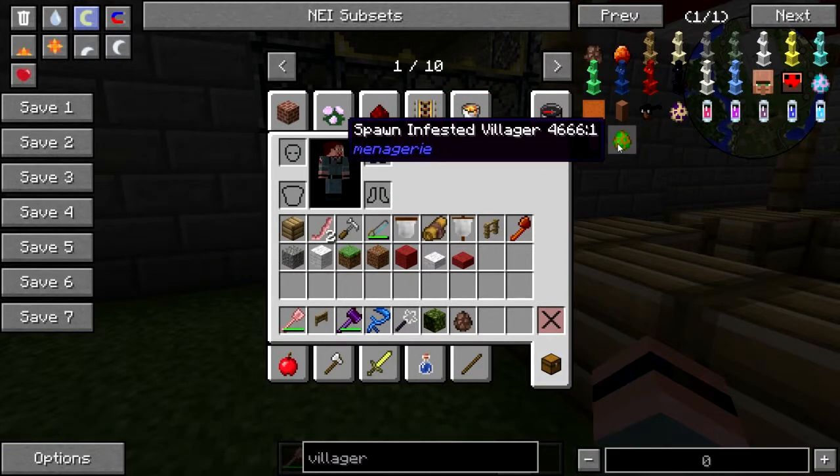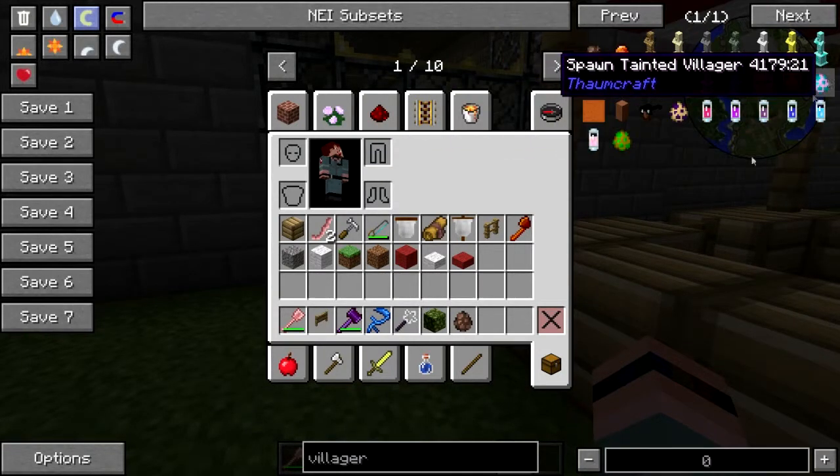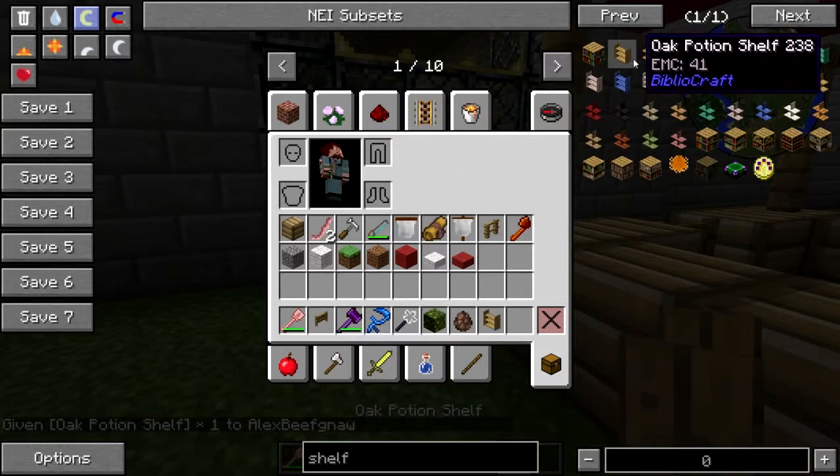Spawn infested villager — how about no. Tainted villager — no, no, no. Anyway — shelf. Let's get a potion shelf.